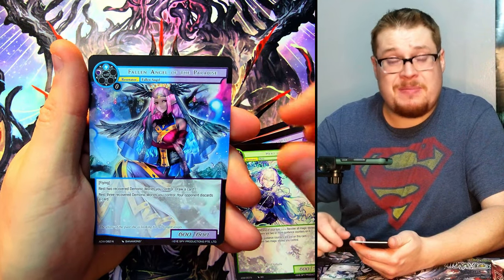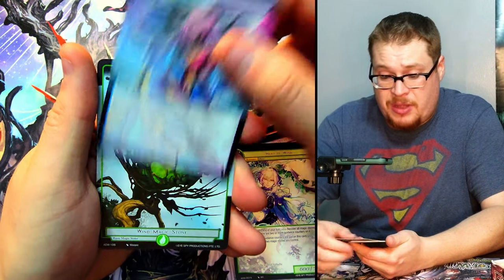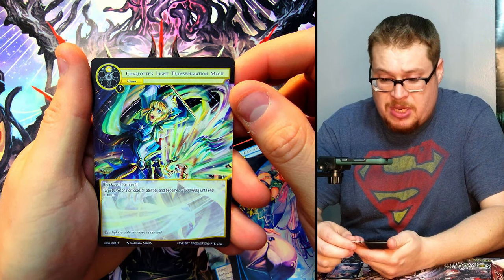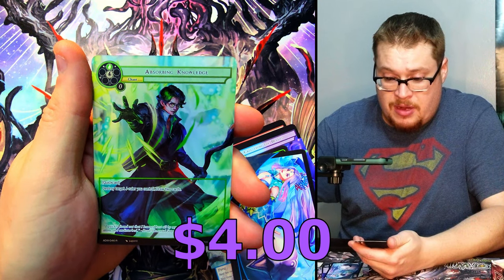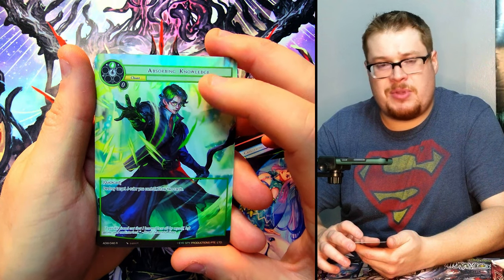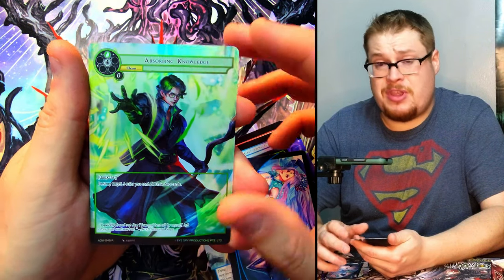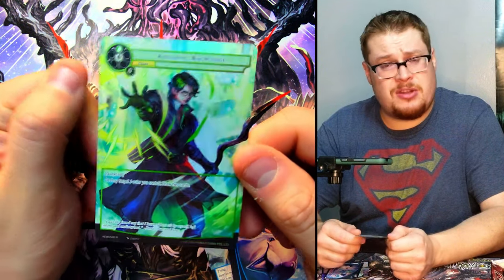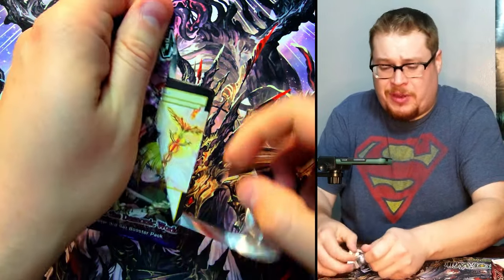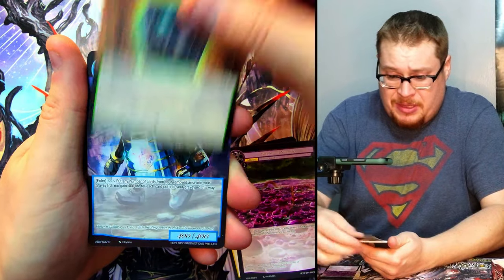So I'm not gonna critique too harshly in this one, I'm just gonna enjoy it. Fallen Angel of Paradise — very nice. And then we got Charlotte's Light Transformation Magic as our rare, and Absorbing Knowledge — Brad, something like that, he's got a pretty basic normal name but he's a J-ruler you can find. He's like a three dollar card. We need to start moving a little bit quicker if we're gonna go through this whole box in a reasonable amount of time.